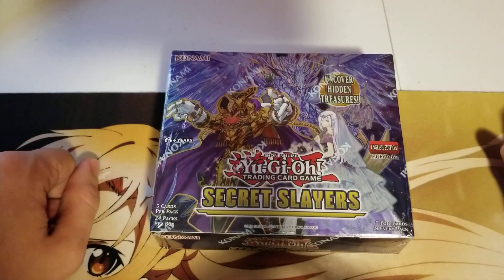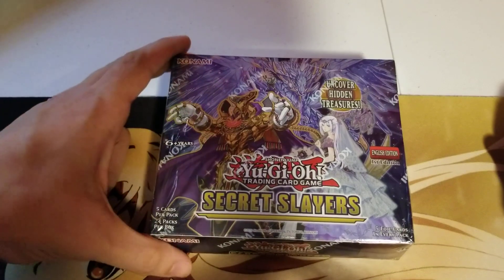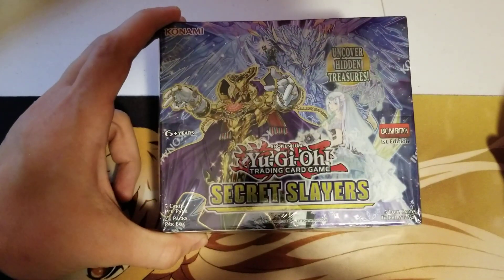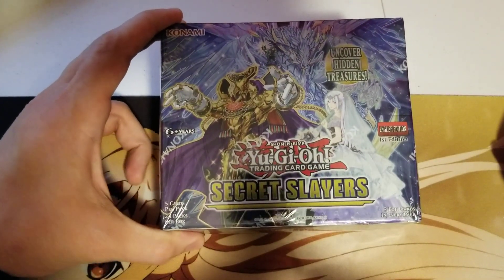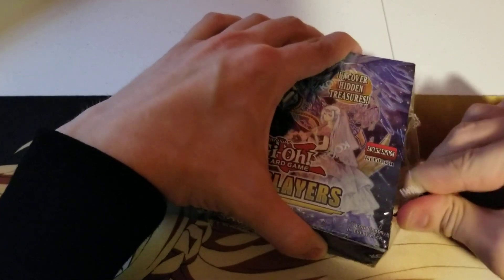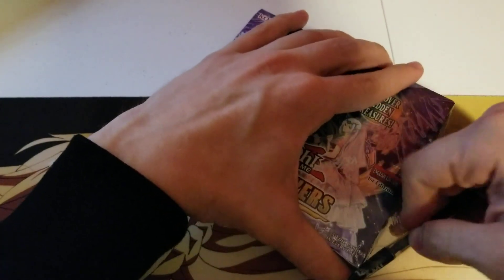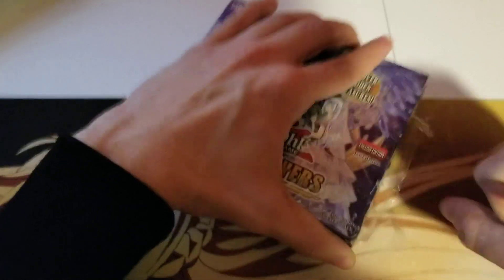What is up guys? Welcome back to another Yu-Gi-Oh! unboxing. Today we are going to be opening up a first-edition booster box of the most recent set, Secret Slayers. So let's crack right into this thing. Some of the cards we're gonna be looking for are the Adamantipator Emancipators — they're pretty much the best general thing you can get in this set.